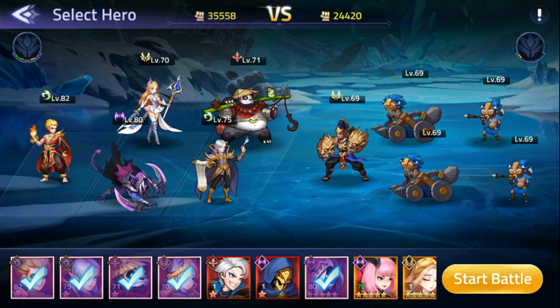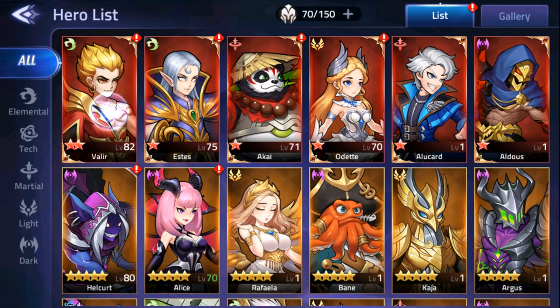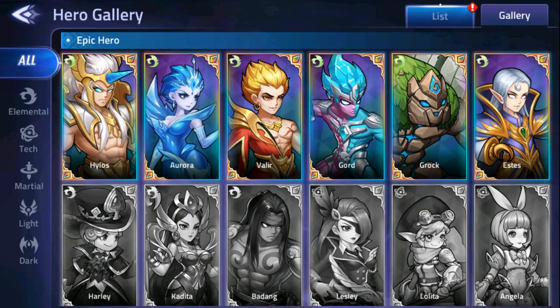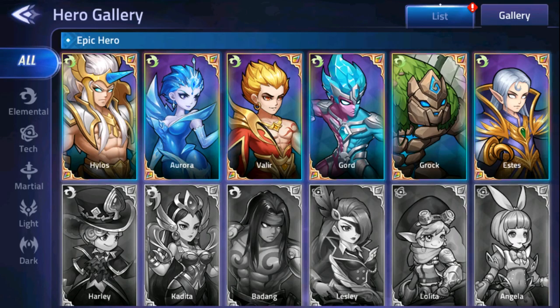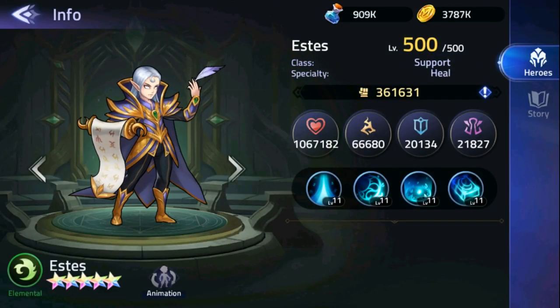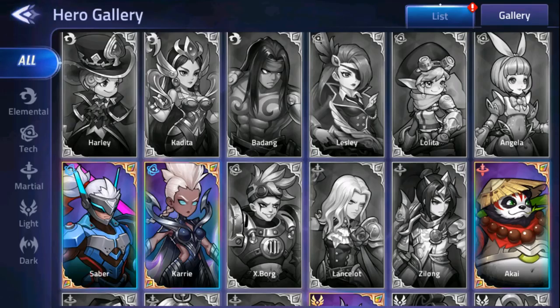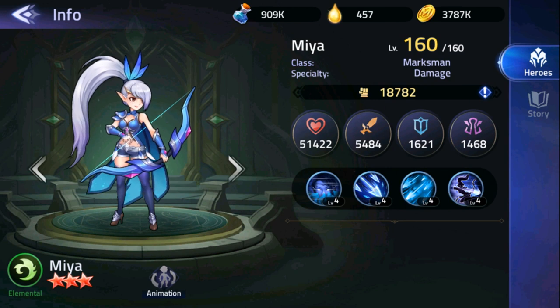Now let's look at what character classes are available. Fighters are purely offensive heroes with no self-sustain. Mages are offense-oriented backline heroes that generally provide area-of-effect skills to damage groups of enemies. Supports are limited offense heroes such as healers and buffers. Assassins are squishy heroes that deal high single-target damage and can often jump across the map to attack the enemy backline. Marksmen are mid-range heroes with small AOE skills and decent survivability, combining ranged attacks and utility. All heroes are obtainable through summoning.